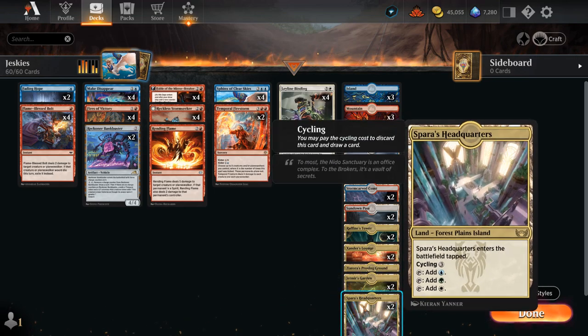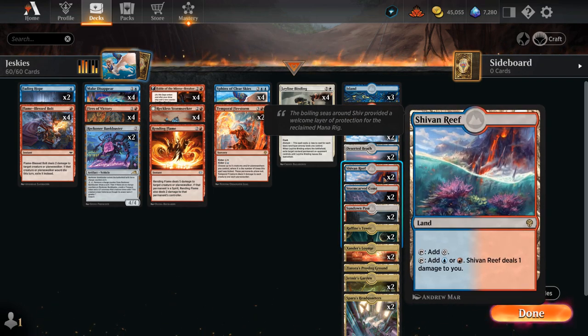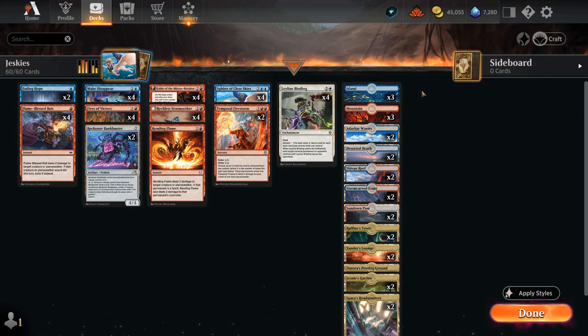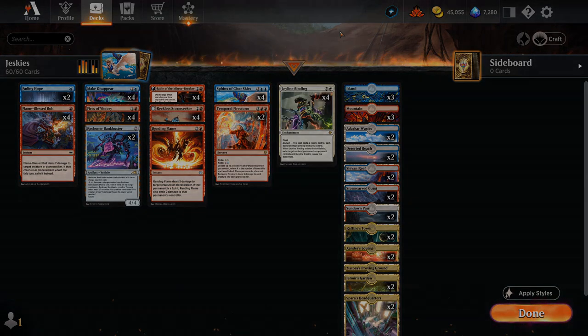For the mana base, I've got two of most of the tri-lands, except for Proving Ground since we don't need black or green. We also have dual lands — Sundown Pass, Stormcarved Coast — and pain lands with Shivan Reef and Darkwater Catacombs, Deserted Beach, and a couple basics: Mountain and Island. We're not playing Channel lands because having basics actually helps with domain in case we don't draw enough tri-lands. That's the deck — let's jump into some games.